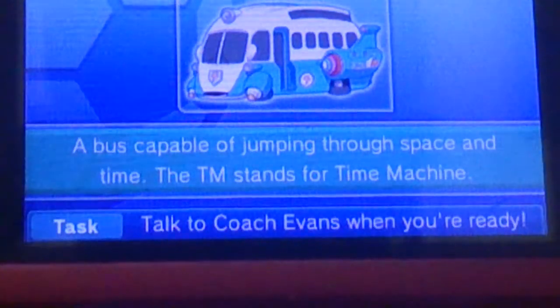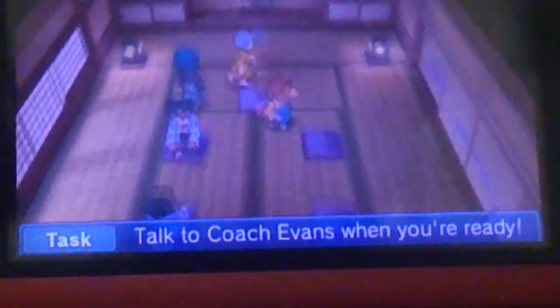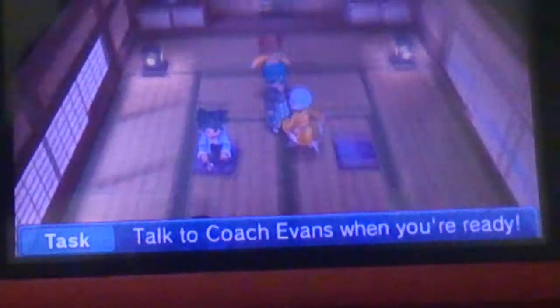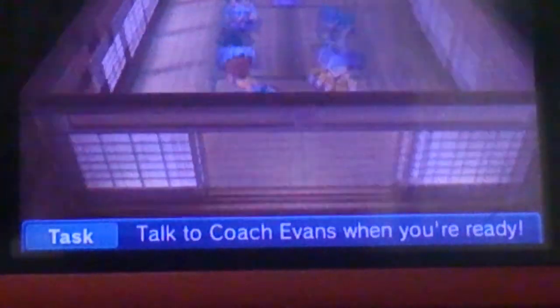And now the final thing to get Octaka is to go back to the Kyoto era, whatever you call it. And go back to the Shemsu HQ. Open the door, and he'll be sitting right here. Just need to speak to him. Just need to speak to him, and there you go — you've got Octaka. Just go and scout him, and that's it.